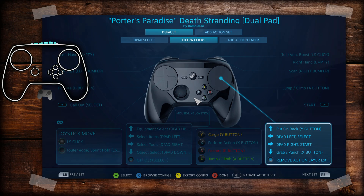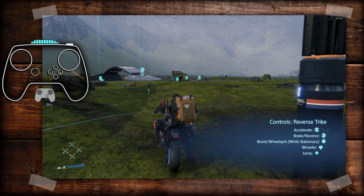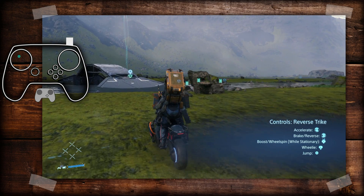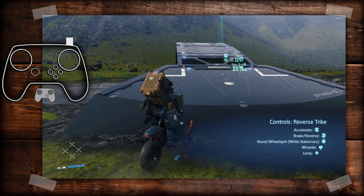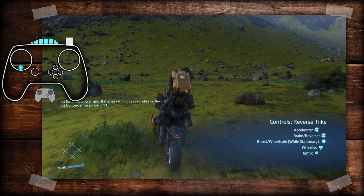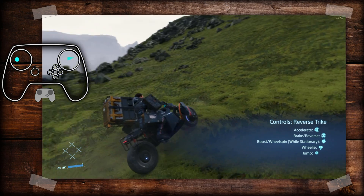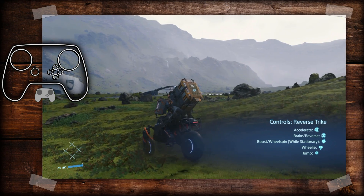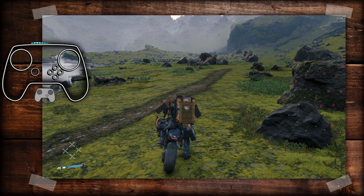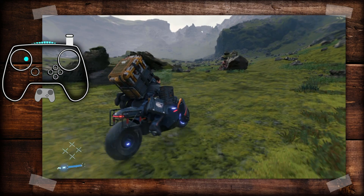Like I was saying, say I wanted to pull a wheelie — if I'm not careful I just launched into boost. So just be aware that boost is on the outer edge of the trigger. But if you want boost intentionally, you can just do a long-press of the right trigger — max it out, full press, and I have boost.